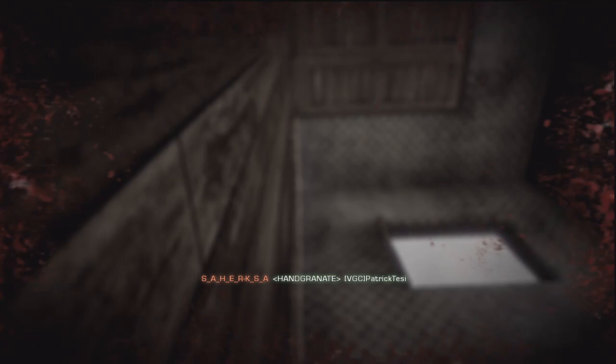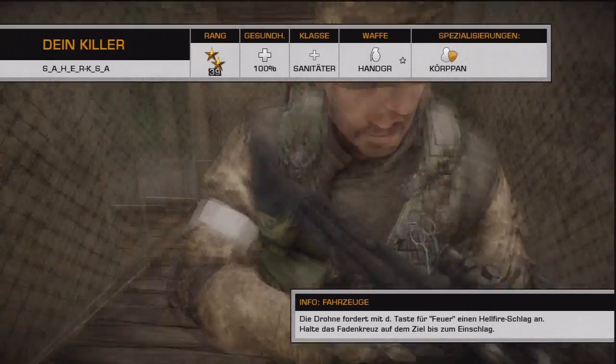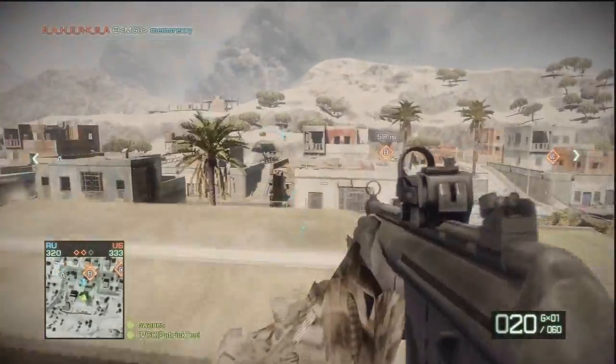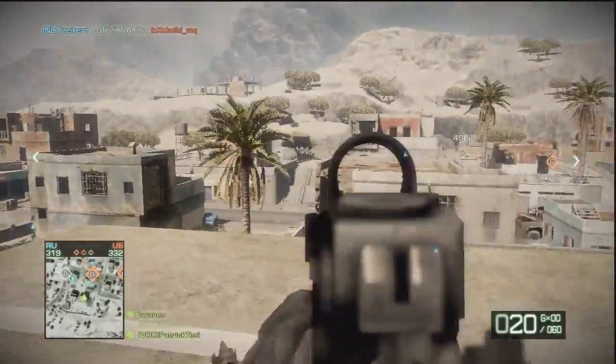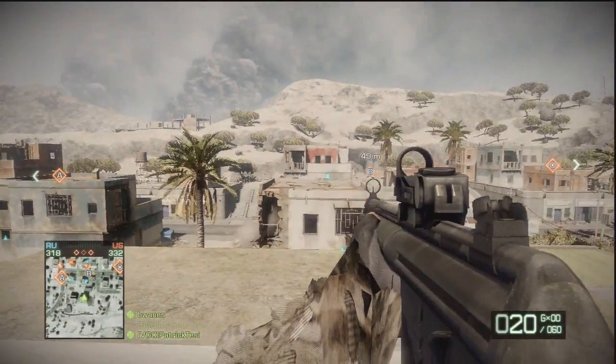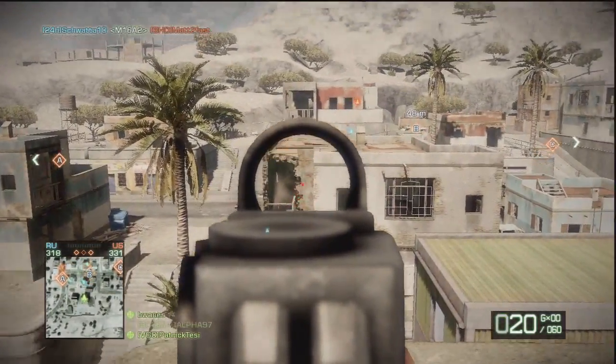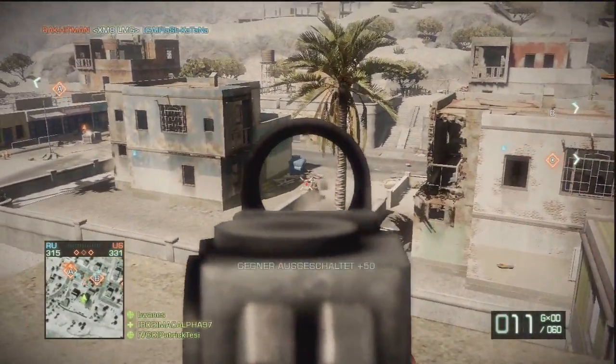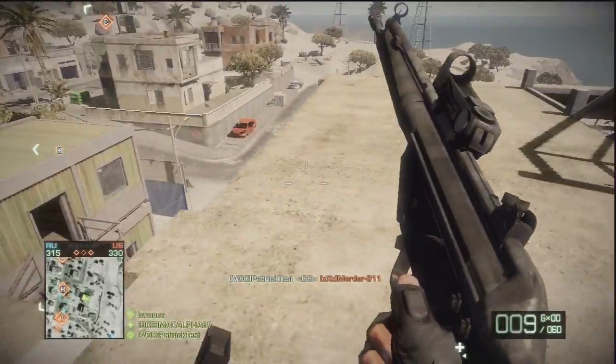I only like the red dot on the G3 — with the ACOG I don't like it that much. And with the M14 I don't like any attachments; I just want to use the iron sights. I think I play best that way. I want to know your opinions — which is your favorite setup for the G3 and the M14? If you haven't tried it, I'd recommend trying the red dot with the G3 as you see in this video.